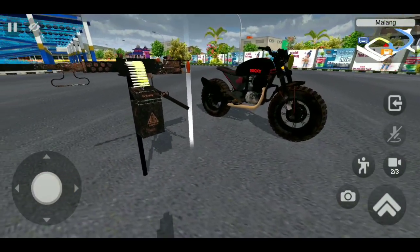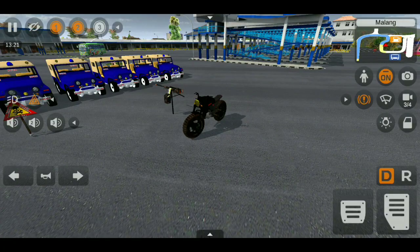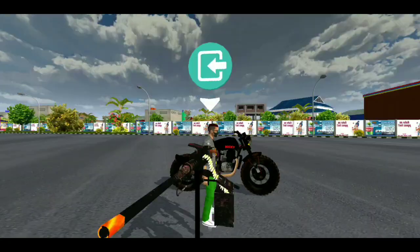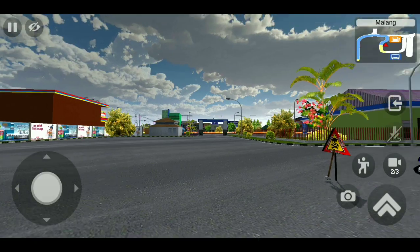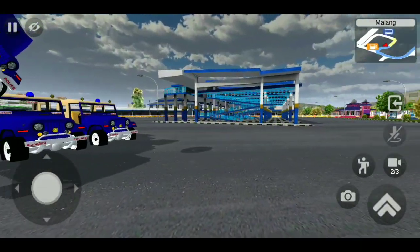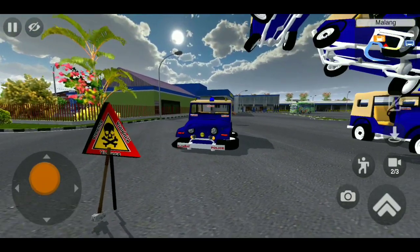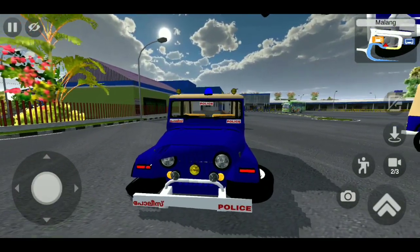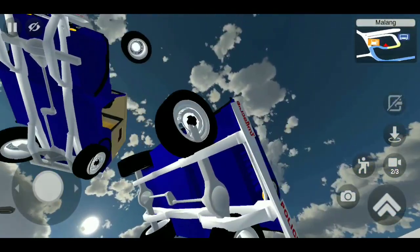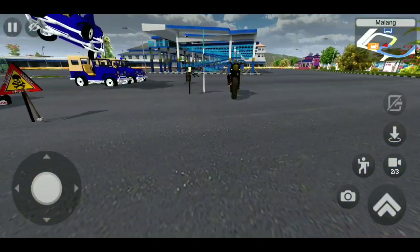So you can see the 3rd animation. This is the highlight of the car and the police jeep. You can see the 2nd animation. This is the highlight of the car and the police jeep — you can see the light of the car with the police jeep. The 3rd animation is located. This mode has passed.